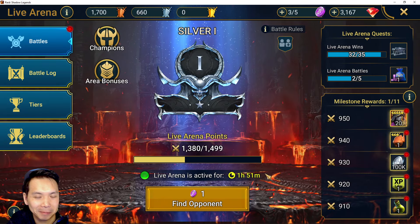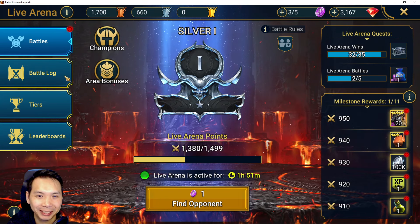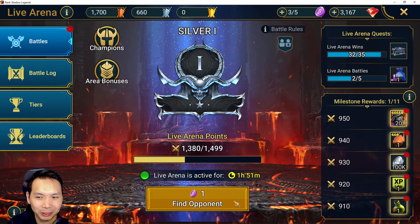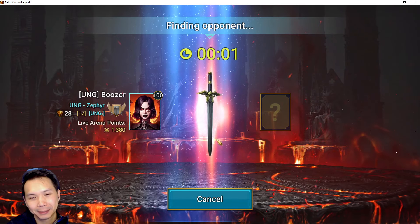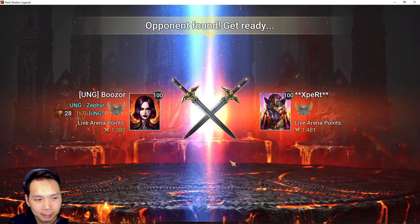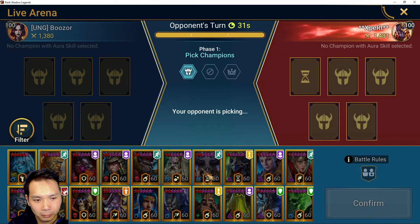I picked my team and did a fight but totally didn't pick Helicath, so I'll edit that fight out. I have to remember to pick Helicath — I think Helicath with Cardio and Mithrala is probably a decent combo because Helicath works better with defense up.